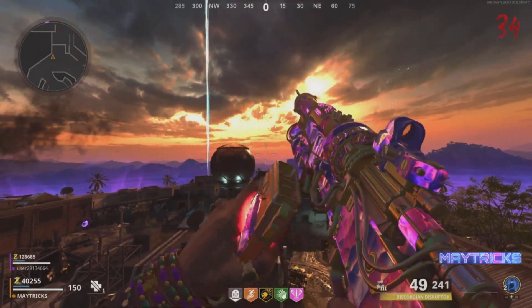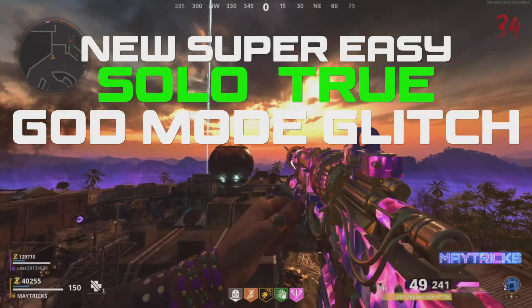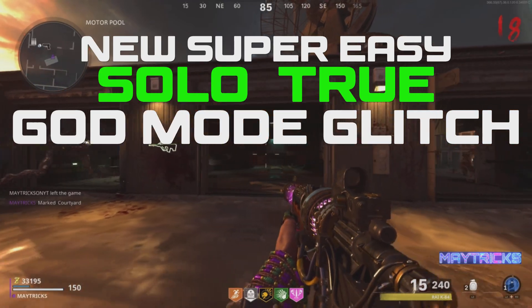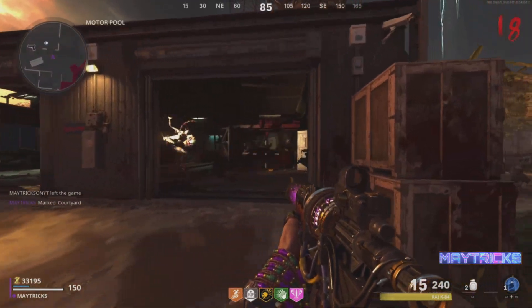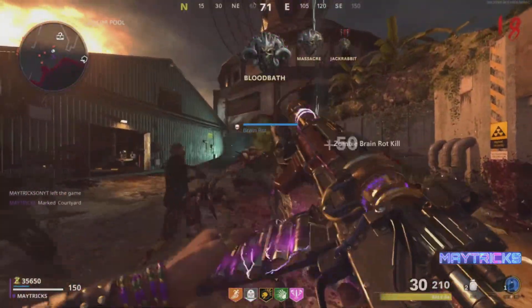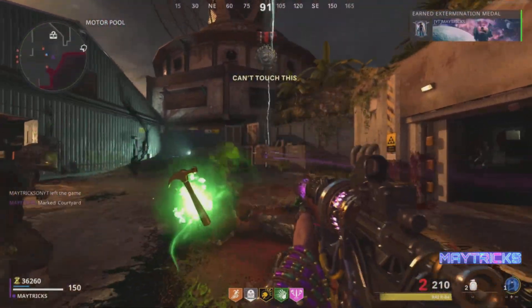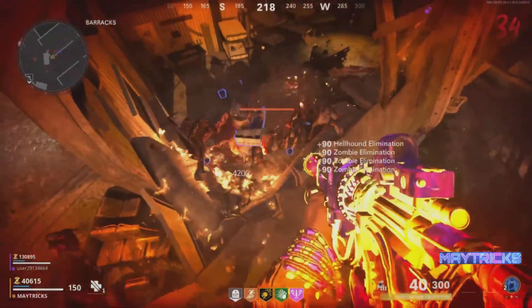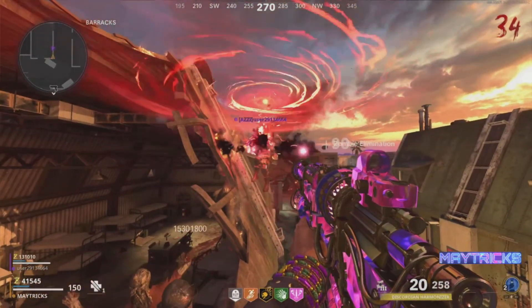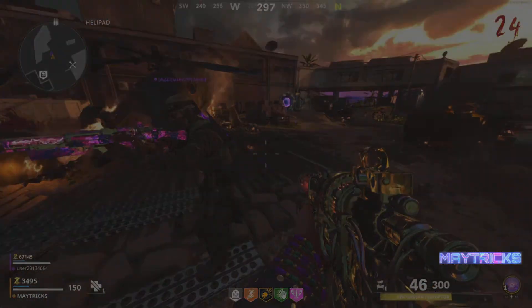Hi everybody, welcome to the channel, it's Matrix here. In today's video I'm going to show you guys the most overpowered glitch on Zombies — the new true solo god mode version with my own addition to it, to make it really easy for you guys. You can do this completely by yourself at home. The glitch you do solo, you do need a second controller — it's split screen. I don't like split screen videos but I'm going to make an exception today because this is the most overpowered glitch out there, and with my addition it is really easy. Are you guys ready?